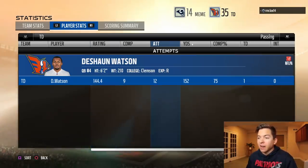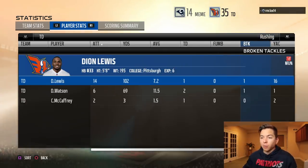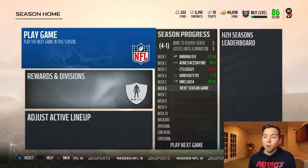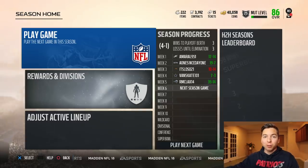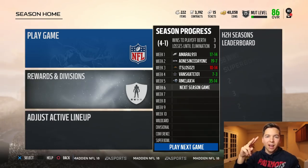Deshaun Watson was 9 of 12 passing, 152 yards and a touchdown. And then on the rushing side of things, Dion Lewis — 7.2 yards per carry. That's probably the lowest he's been in the last four games, which is crazy, because 7.2 yards a carry is amazing. Deshaun Watson really opened things up — he had 69 rushing yards. That is going to be it for the video guys. Hopefully you did enjoy. Like, we just beat a super squad 35-14. Until next time, I will see you later. Peace out.